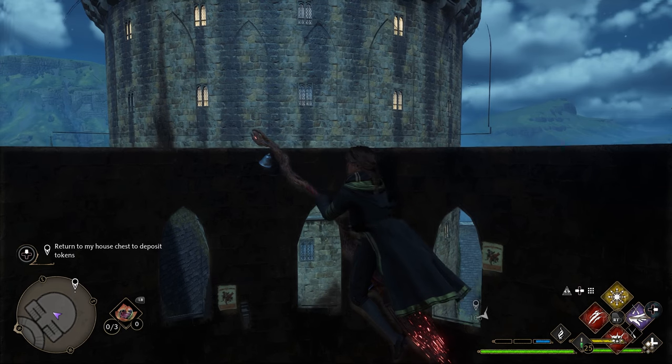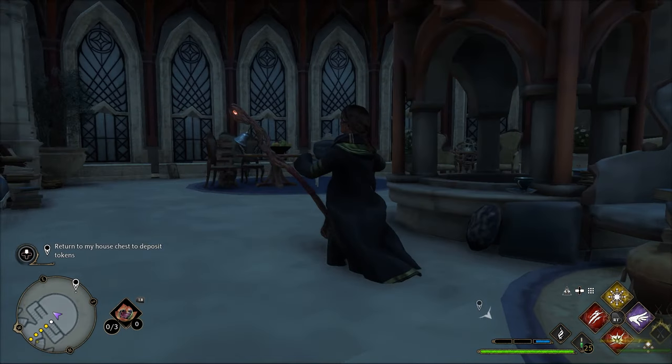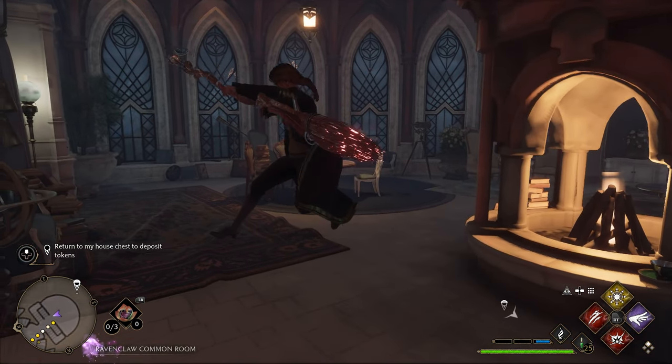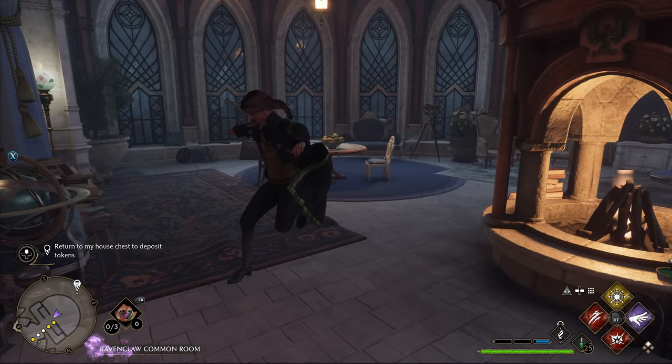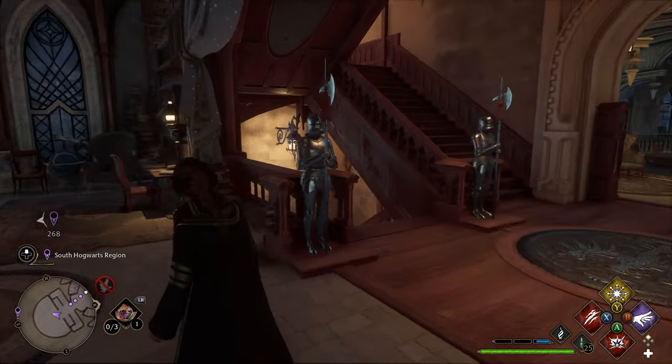I'll upload very slow motion frames of the exact location my character's in so you can get a better view. With this glitch it'll push you right into the Ravenclaw common room area without any chance that you might get stuck in the girl's dormitory. And that's all there is to it — now you're in the Ravenclaw common room.